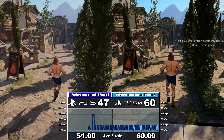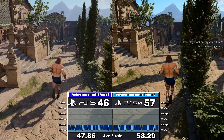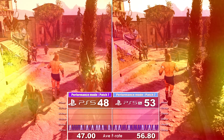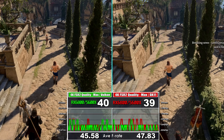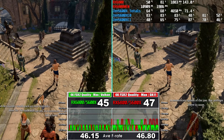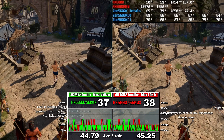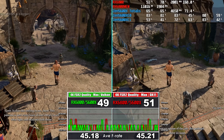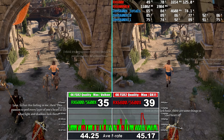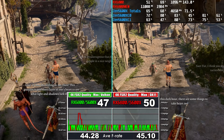Inside Baldur's Gate itself, we are CPU and memory bound most often, as it becomes the bottleneck on PC and console alike. Now as per my reviews, the PC uses DX11 and Vulkan. Thus in Act 3's Baldur's Gate locale, Vulkan should be the better choice, as CPU utilization is often better across more cores over a largely dual-thread limited DX11.